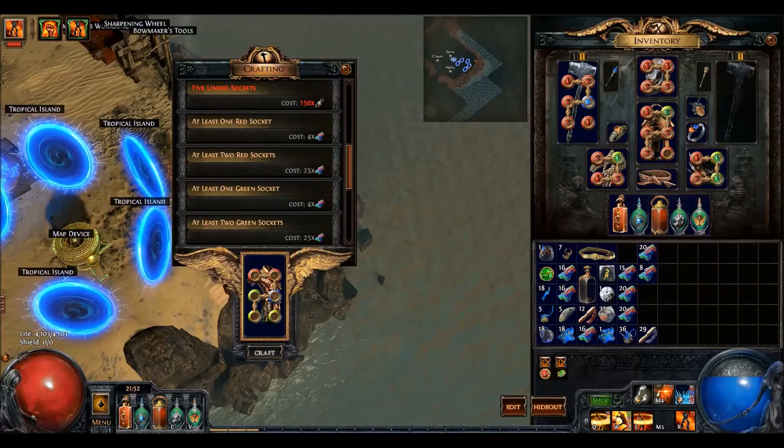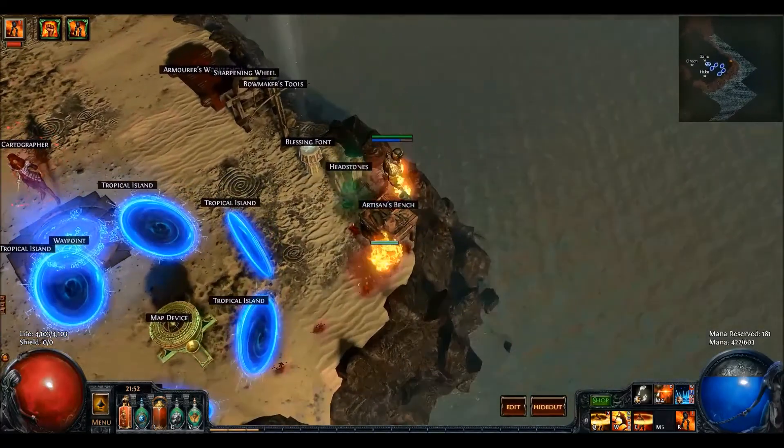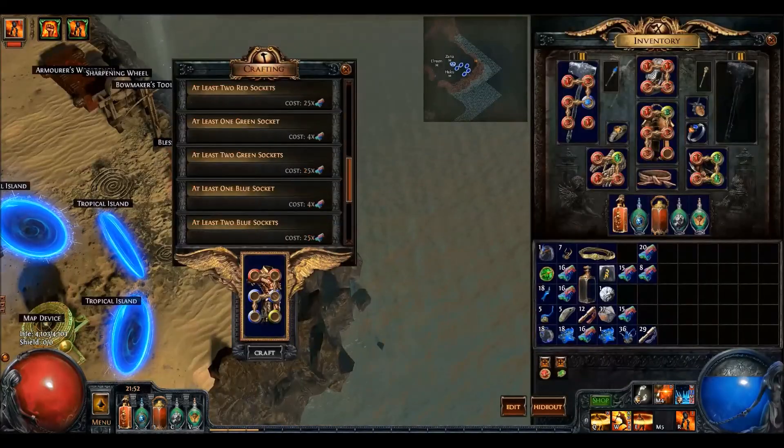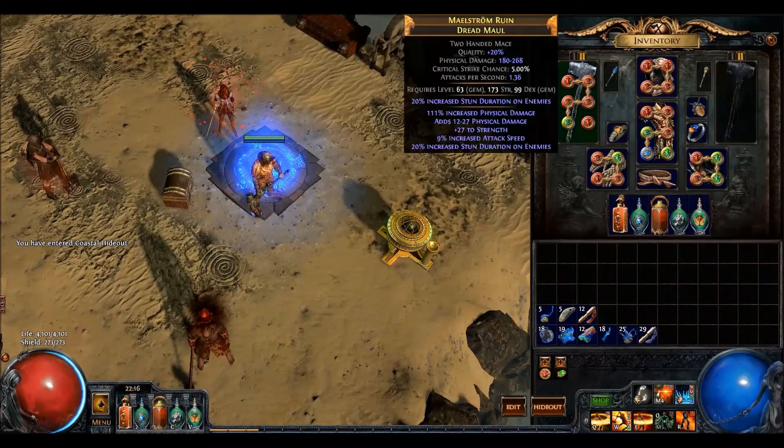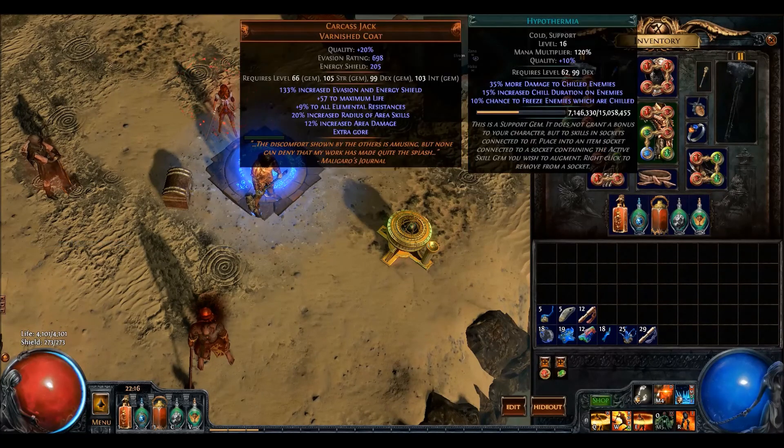I still have a 5-link carcass jack but I'm still not using it. It needs coloring and that can be rather expensive — rolling with 25 chromatics at the same time. Even if you do get it, chances are your resistances will be messed up since you will be replacing an astral plate. There are 3 reds, the green for Hypothermia, the blue for Increased Area of Effect. The 6th socket can be used for Hatred, nice to have a blue socket on the side so you can easily swap Concentrated Effect and Area of Effect.